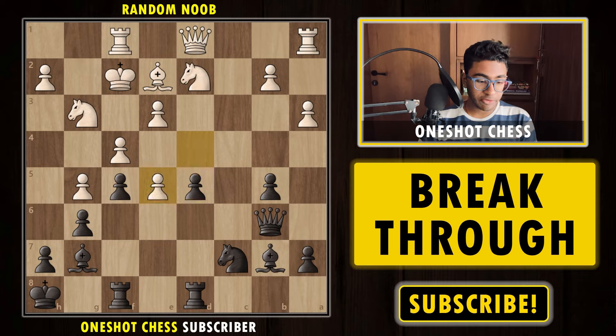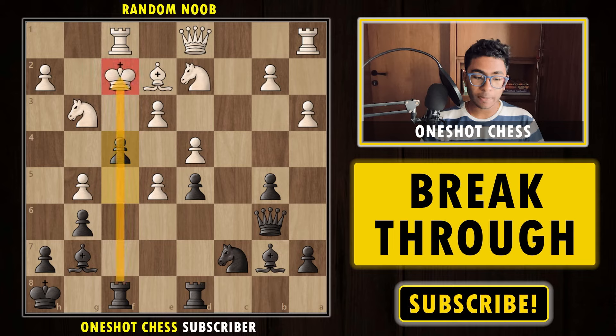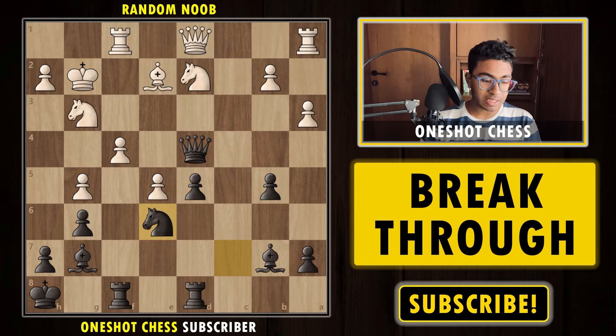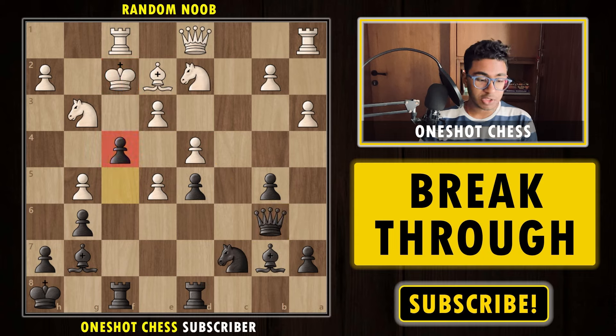That's what happens if white captures the e-pawn with the d-pawn. Now let's discuss what happens if white captures with fxe5. After fxe5, the move is now pretty obvious — we push the pawn to f4, trying to open up our rook. If white captures the pawn, we simply capture the pawn on d4, giving a check, and once the king moves, we play Nf6 bringing the maximum pieces into the game. The idea is to capture the pawn with the knight — white can't really defend because it's a triple attack. Black is completely winning.